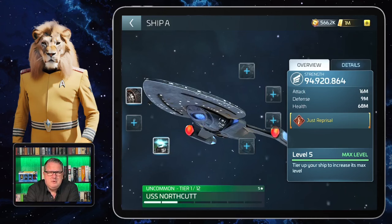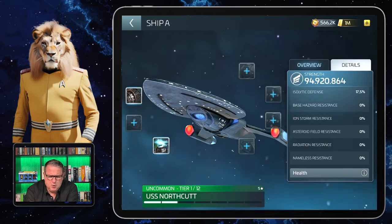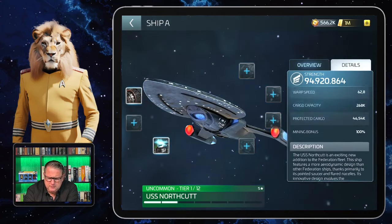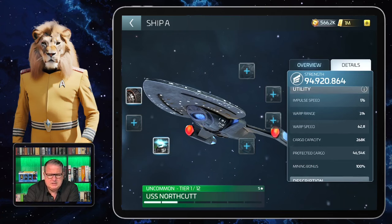From my point of view it's maybe a little worse than the Watcher, but the speed is another difference. It's tier one right now, but the impulse speed is 176 without any speed crew aboard, which is quite okay for waves already. The warp range is already 314, and that was just the first warp drive upgraded, still on tier one.